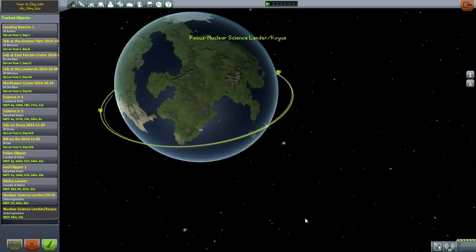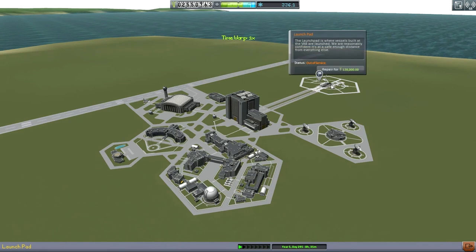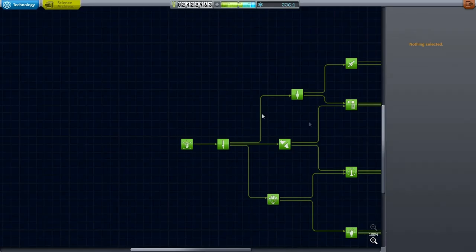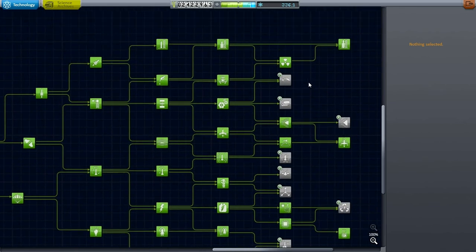So we've got two missions over at Kerbin — that's good. Let's see how much rebuilding the launch pad is going to cost me: 128,000. Good as new, but that was a costly endeavor. We did get the two science landers up with lots and lots of Delta V.